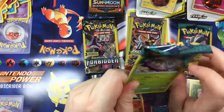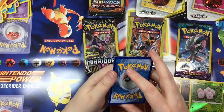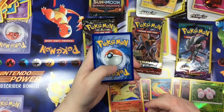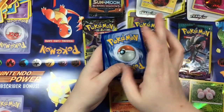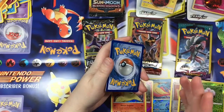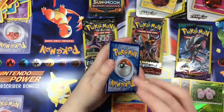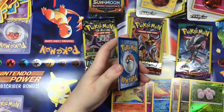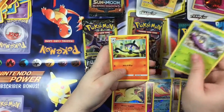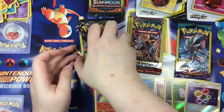I always chose Cyndaquil, and then the next one I chose was Chikorita. I would choose between Chikorita and the fire one — I can't remember his name right now. I'm still sick and recovering, so I don't have a lot of energy in my voice right now. Some people say when I'm calmer in voice they like it better, but when I'm excited I get that high pitch. Let me know in the comments — do you like my previous videos more energetic or more calm? Wimpod, Lampent, and a reverse holo Energy Recycler — some nice ones here.